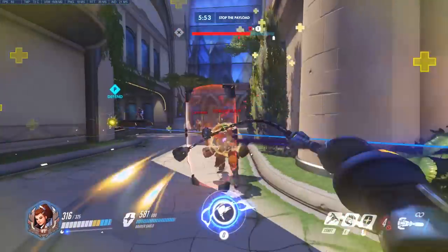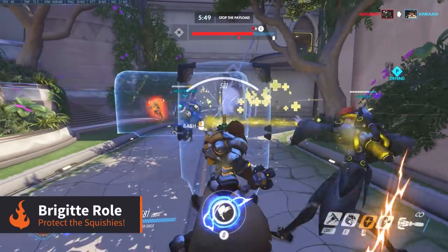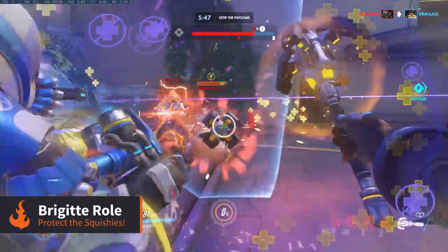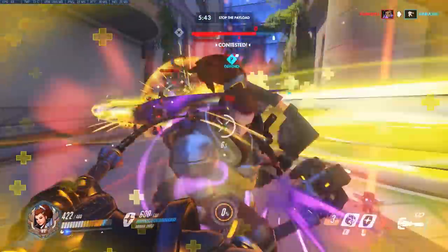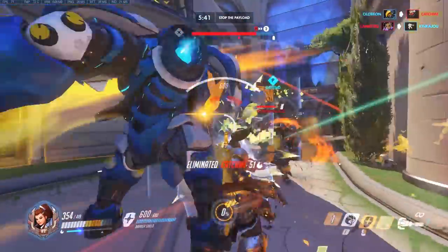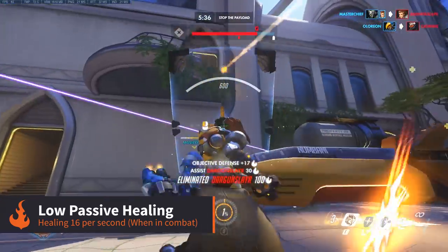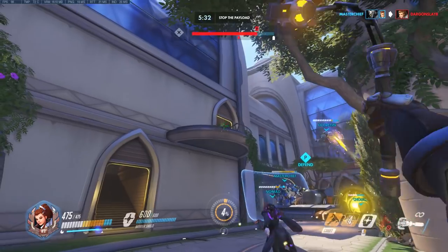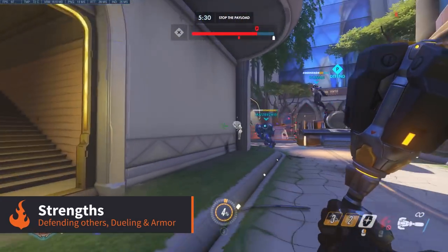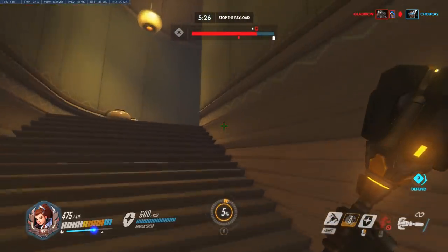Let's start with her role in a team. Brigitte is a very unique support who's pretty much designed to make your squishy teammates a lot harder to kill, and reward teams for working closely together. She doesn't pump out that much healing — it's roughly equal to Lucio's basic healing aura — but she makes up for this with a mixture of defensive capabilities, great 1v1 dueling, and most importantly, providing her allies with lots of armor.